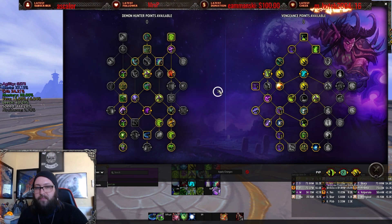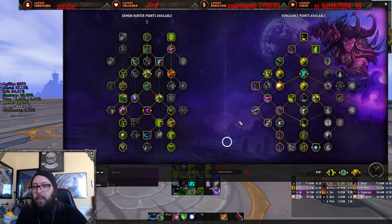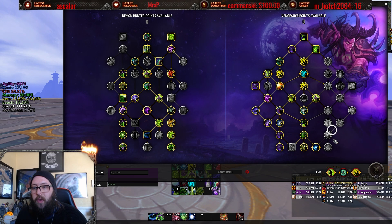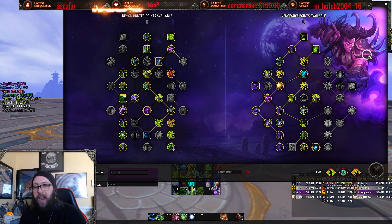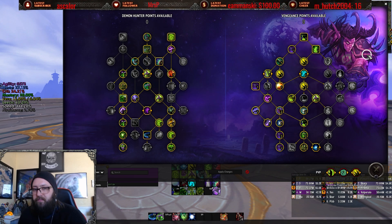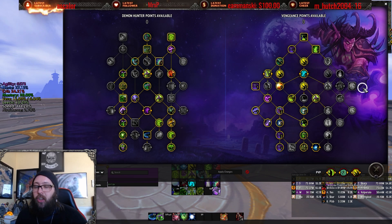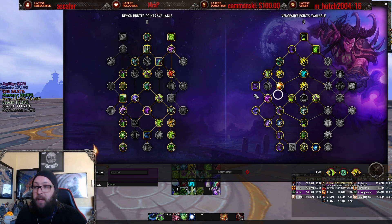So here we go — this is the spec tree. See the problem here? See the three columns on the right that don't have a single point put into them? That's a problem. Vengeance Demon Hunter has nine columns here to spread across.